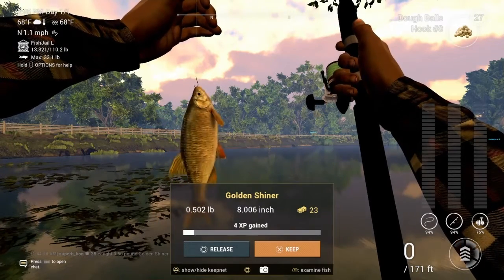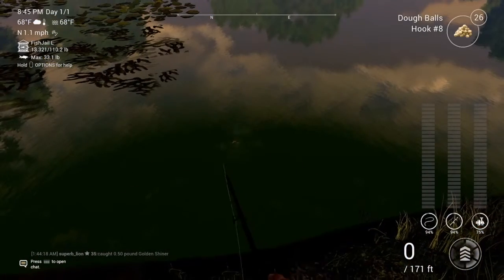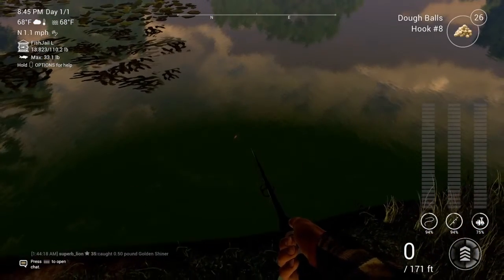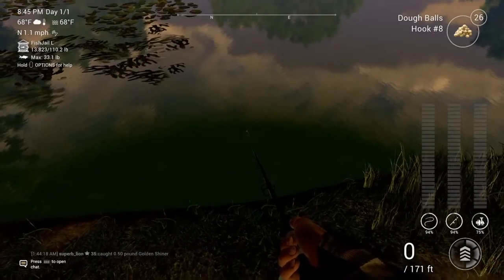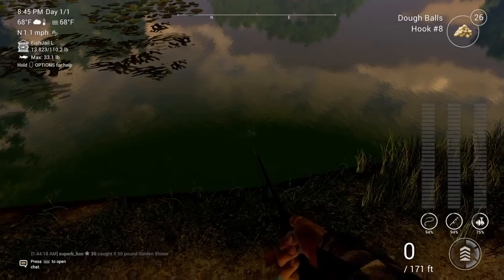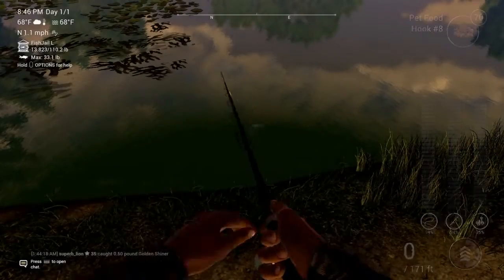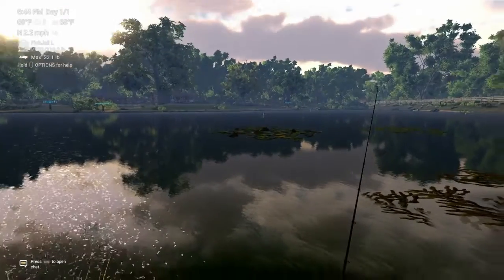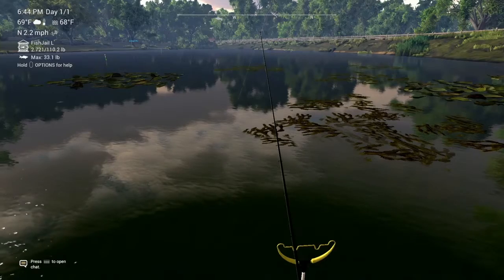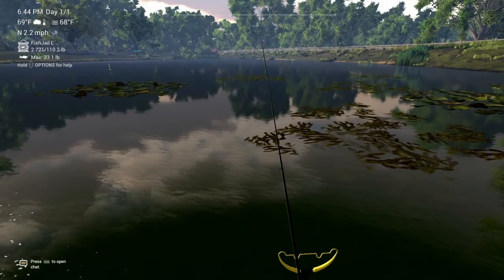What do we catch next? Let's have a look — Red-Ear Sunfish. Alright. Now instead of Red Worms, we put on pet food. What you do is come over here to Dam Road, put on Hook 2, pet food, just cast that right here. And I'll see you guys when we catch one, which hopefully won't be too long.